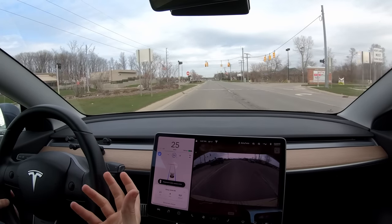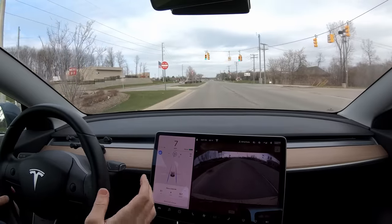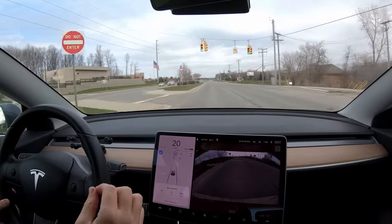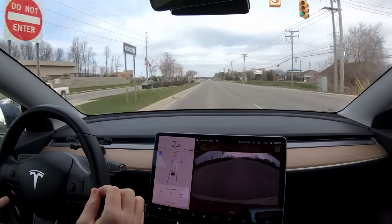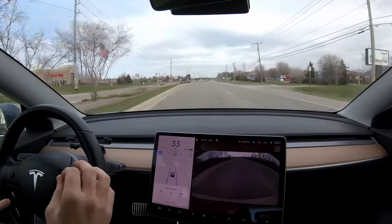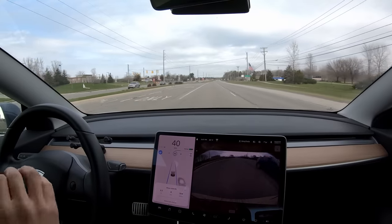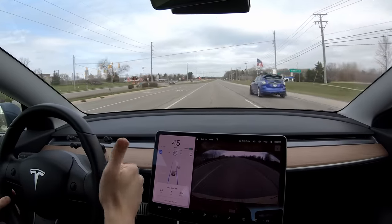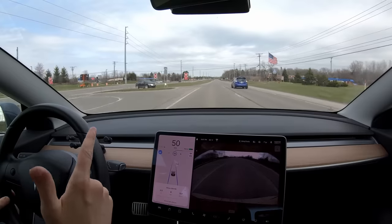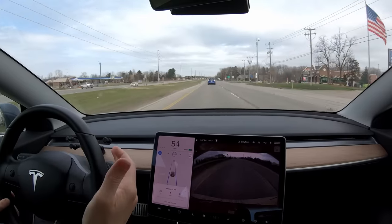Accelerator — and it slowed back down. While my foot was on the accelerator it did accelerate because I was telling it to. But when I took my foot off the accelerator it slowed back down. So it will ignore your inputs to go through a stop sign or red light — that's very good news. It knows the difference. It's just being extra cautious, and from some examples we've seen so far, that's probably a good idea.